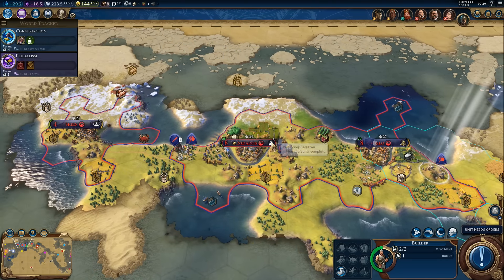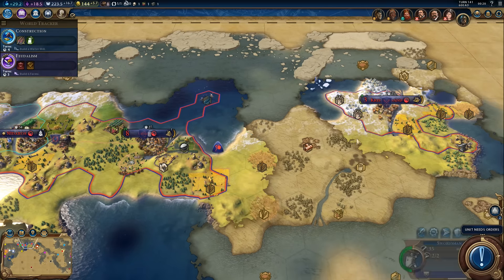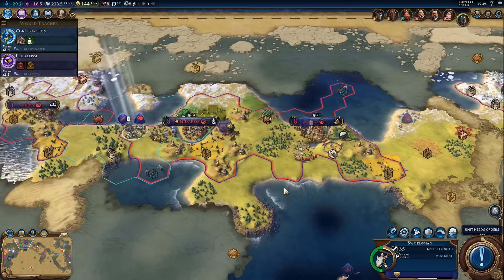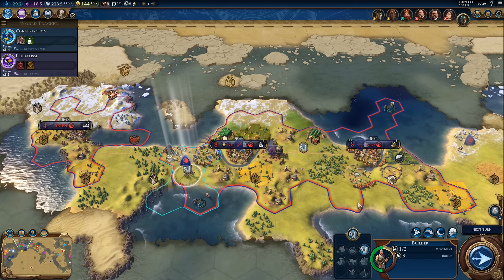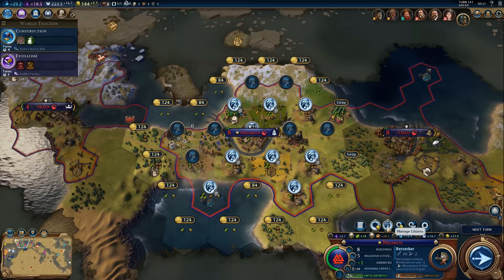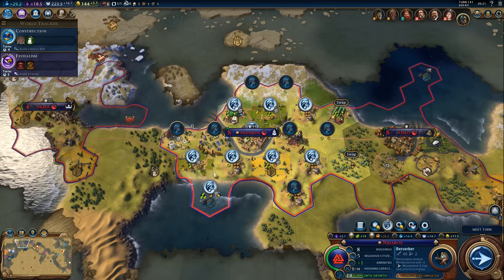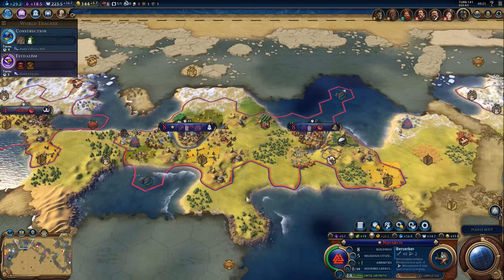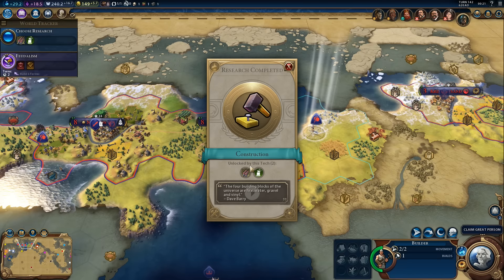Let's test our Berserkers next — these guys are pretty good too. One more build — let's send the builder east to help our other city. We still need one more city in this general area but there's no rush. If someone settles that location I'll just declare war on them. We need to make our capital grow faster — let's add one more farm. 18 turns — that's already better. The water mill is almost done.